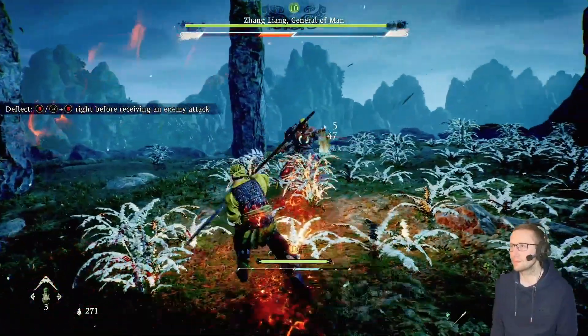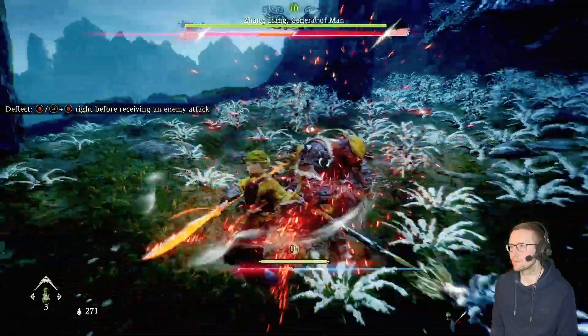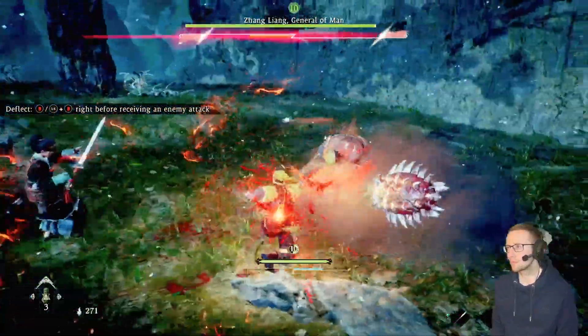If you notice the boss coming in with his shoulder dropped it means he's preparing an attack. Just use your deflect tactic last minute to move out of the way of the attack and then deal some damage of your own.